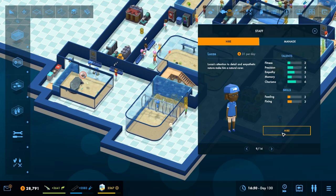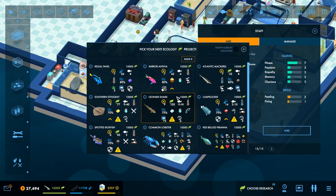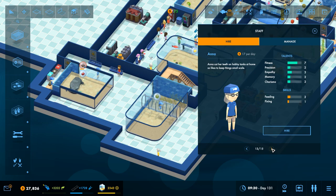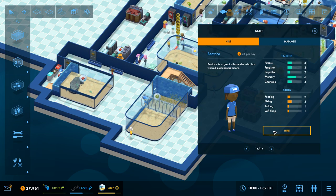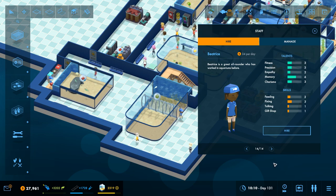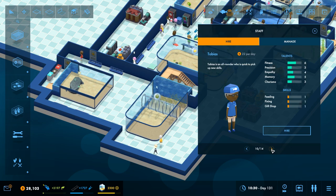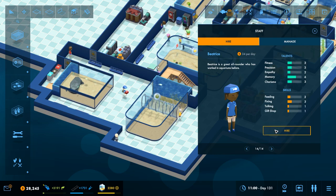We are all researched up on level seven, so now we can really start cracking on with level nine. I'm going to do the regal tank to start with, because we've got our clownfish tank and I think they would be a nice addition. Feeding, talking, cleaning, gift shop - we'll hire you as well so you can do a bit of everything. And I think we'll hire one more if there's anyone available. Right, that's nice. So all these people are doing a bit of everything all around.